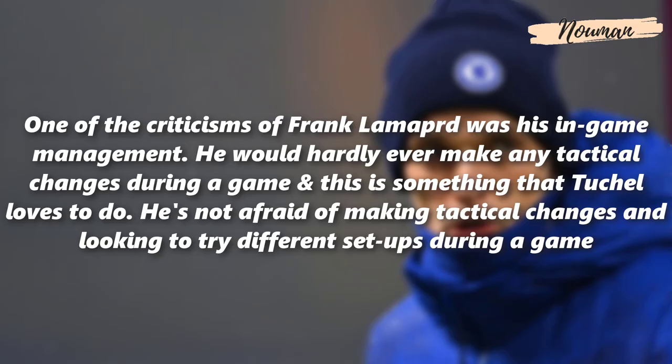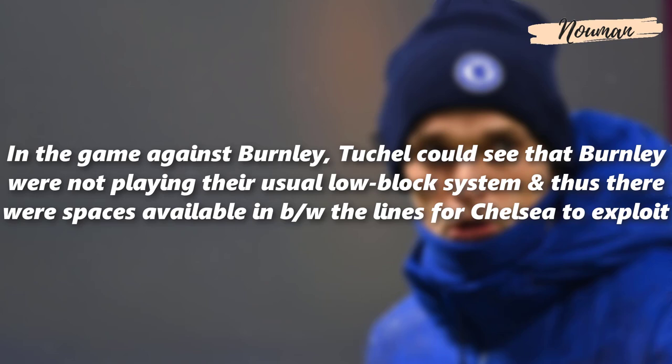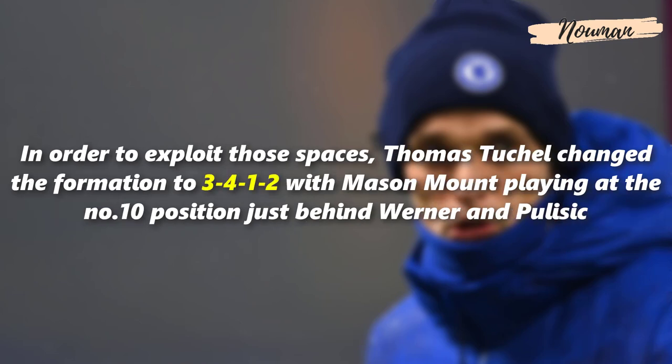One of the criticisms of Frank Lampard was his in-game management — he would hardly ever make tactical changes during a game, and this is something that Tuchel loves to do. Tuchel is not afraid of making tactical changes and trying different setups during a game. In the game against Burnley, Tuchel could see that Burnley were not playing their usual low block, and thus there were spaces available between the lines for Chelsea to exploit. In order to exploit those spaces, he changed the formation to a 3-4-1-2 with Mason Mount playing at the number 10 position just behind Werner and Pulisic.